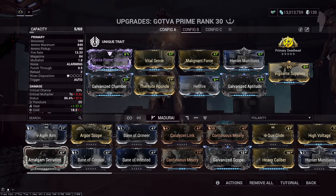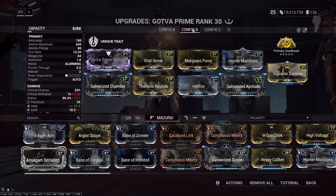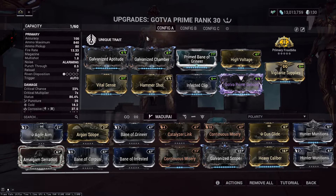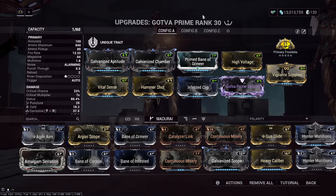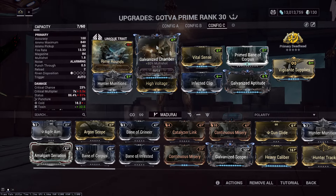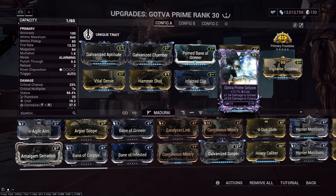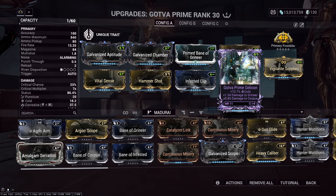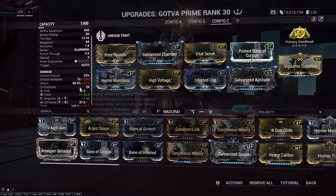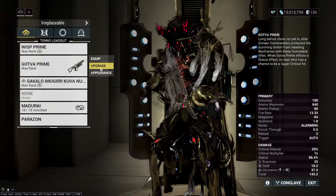I've got three builds here, and they're mainly preference. One is for general usage, one is if you want to go Grineer heavy, and the last one is an unfinished build for going Corpus heavy. It is unfinished because my Riven has a negative to Corpus, so using it will actually do less damage to Corpus than just using a different setup.